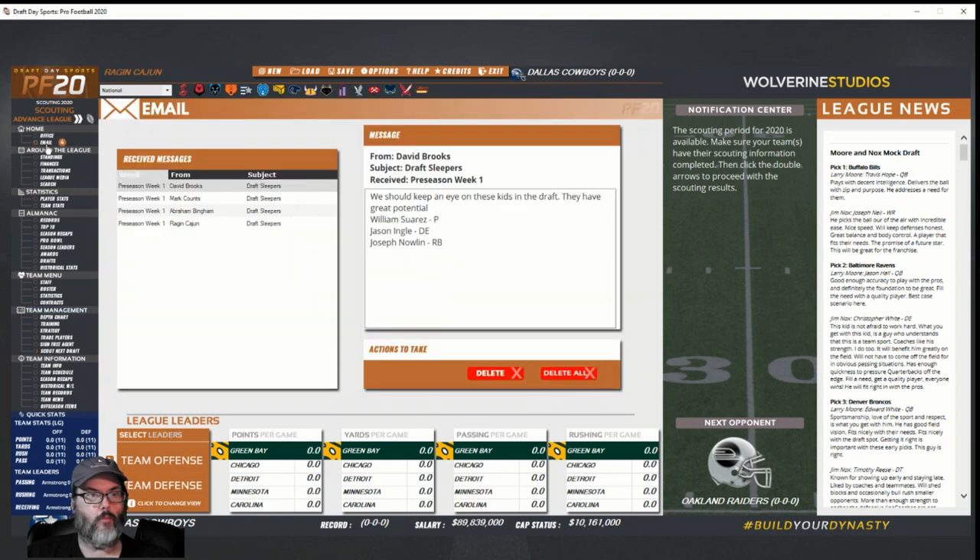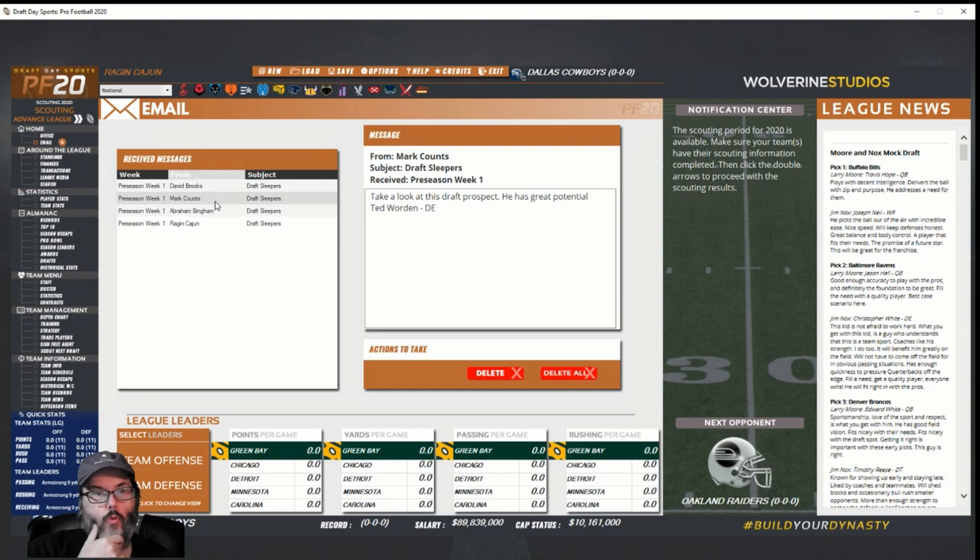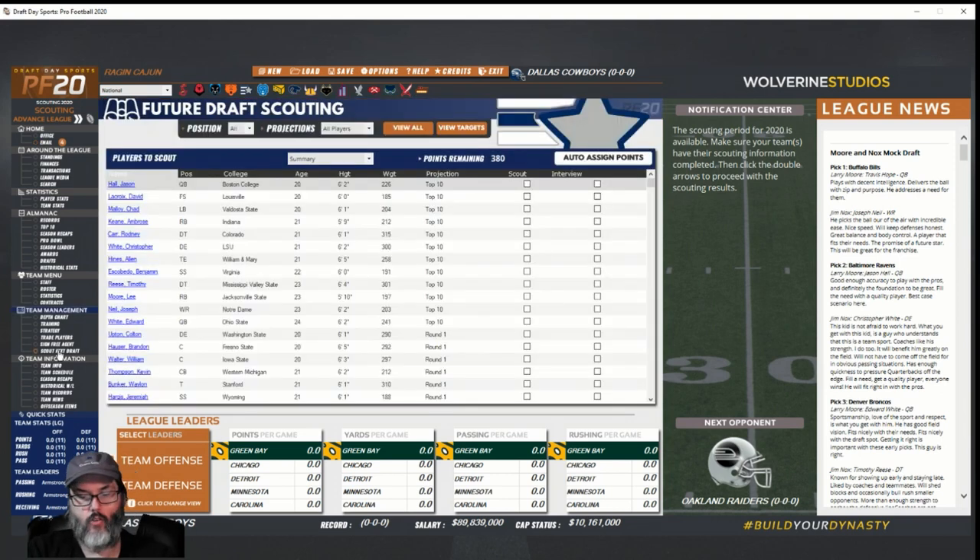Let me come back up here first — I'll take a picture of this. So I've got those guys — three coaches giving me this information. I wish there was a way from this screen to ask them to be scouted, that would be handy. All right, scouting the next draft. A punter — William Suarez.